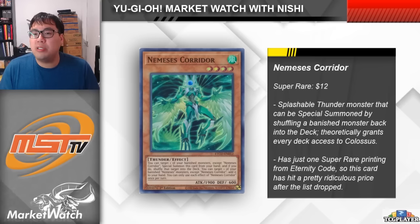The cool thing is that you can put back monsters that were banished face down, so even a Prosperity or Extravagance will technically turn this card on. This card can also be searched with either Nemesis Flag or Cupid Pitch. Because of how good it could be theoretically, Nemesis Corridor has seen a lot of demand over the last few days. This was almost a bulk super rare — Corridor was only $1 to $2. Right when Colossus was unbanned, a ton of people turned their attention to Corridor automatically, and it shot up to $20, but it seems to have now settled at around $12 each.